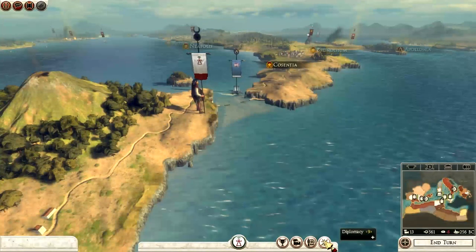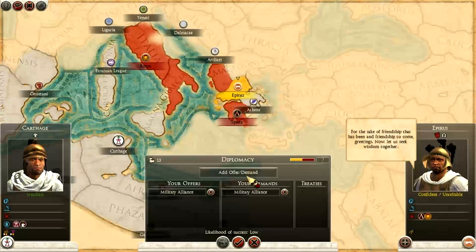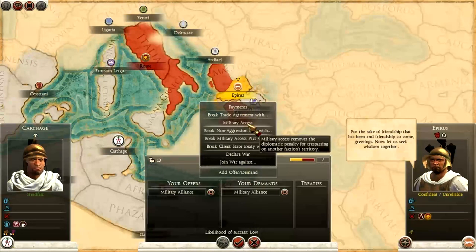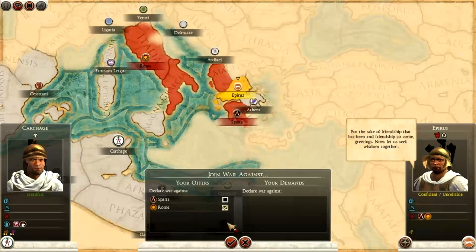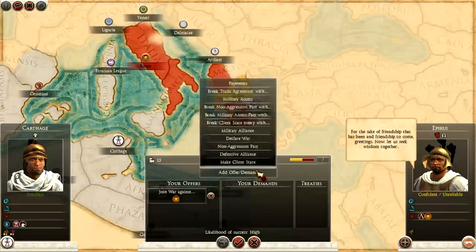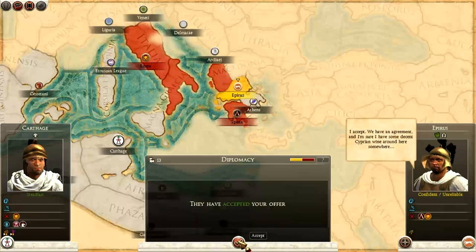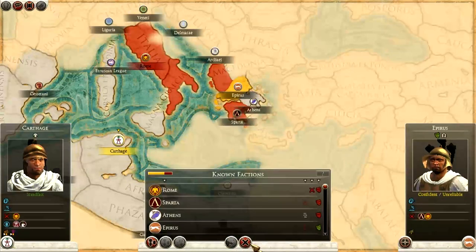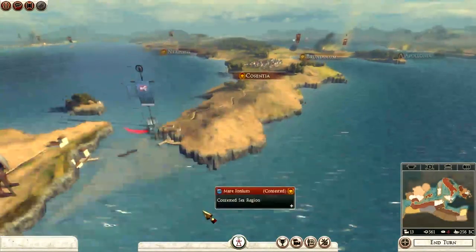Let's go into diplomacy - I'm going to offer Epirus a deal they cannot refuse. I'll offer a non-aggression pact - bingo! We're at war with Rome. Thank you very much - I might regret this. War target available - brilliant, that's what I wanted.